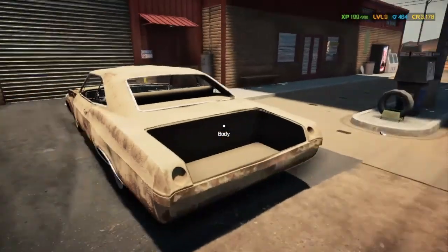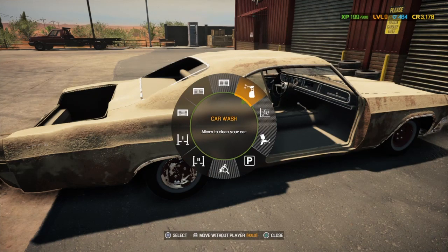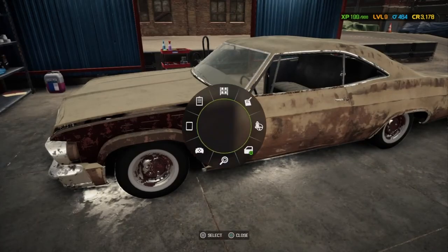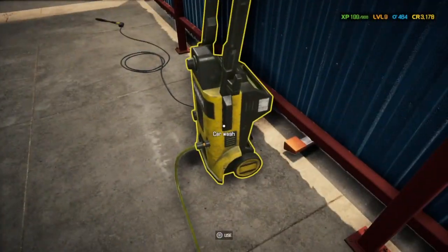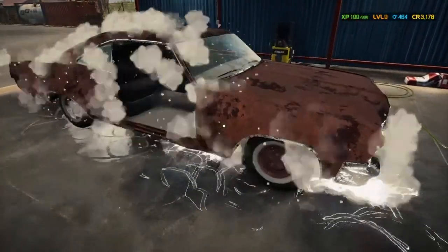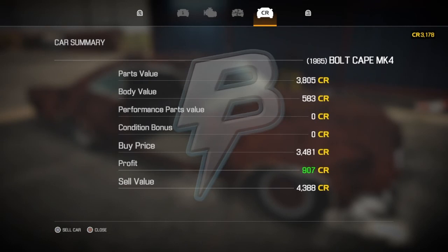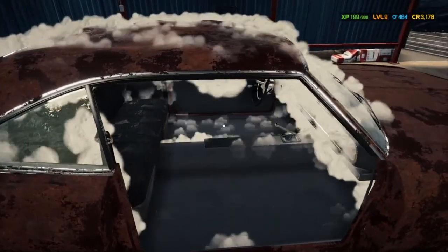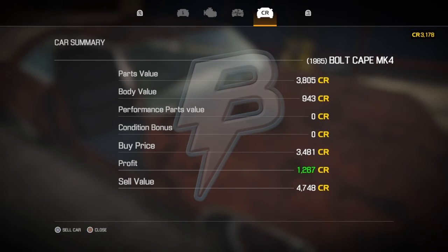It's got all four wheels and tires — it ain't sitting on blocks! We can already make a profit of $907 on this thing right now. Not too bad. Washing it is going to raise the profit up a little bit more. Let's go ahead and clean the interior too — missing the full seats though. Now we're at $1,267 profit on this thing.